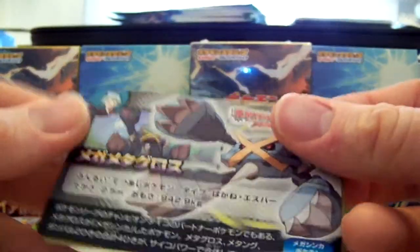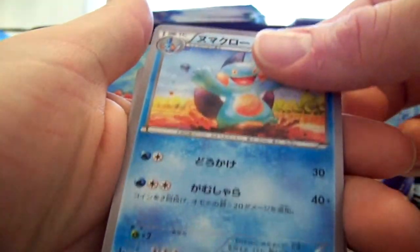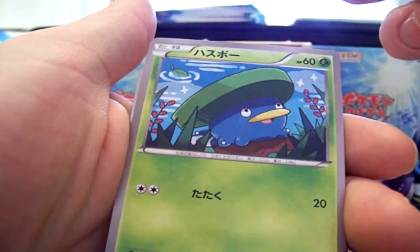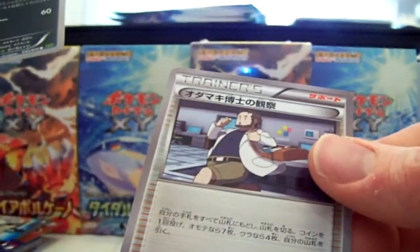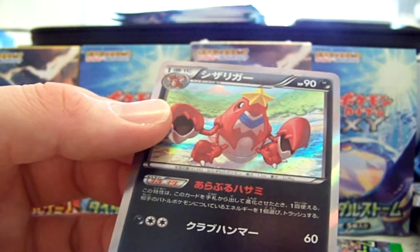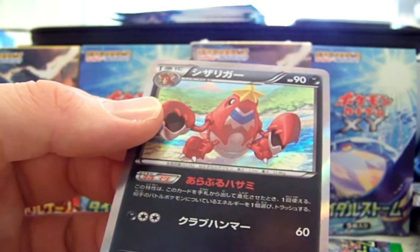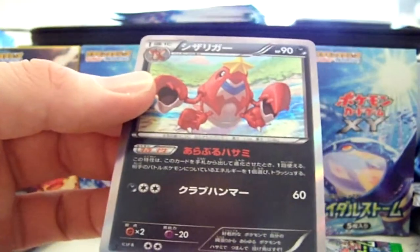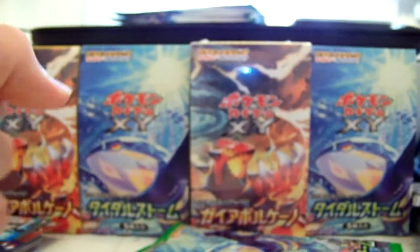We have a Metagross — that might be the shiny version maybe. A Bidoof Half Art, a Marshtomp, Lotad, Crawdaunt Holo, and a Professor Birch's Observations. Drawing it down — I've got to write these down, just trying to keep track of what packs in the box, like what numbers. Hollow down — who knows, may learn something from it.